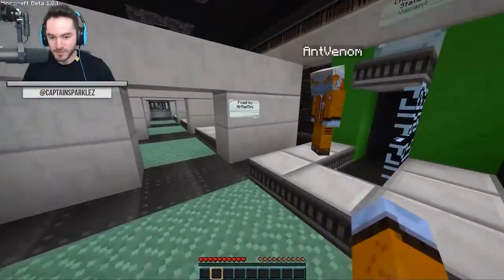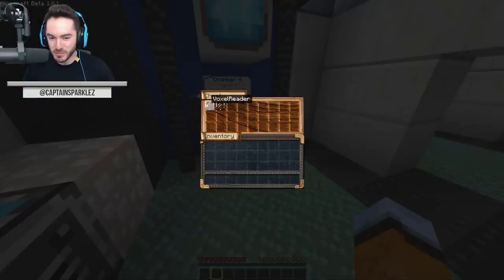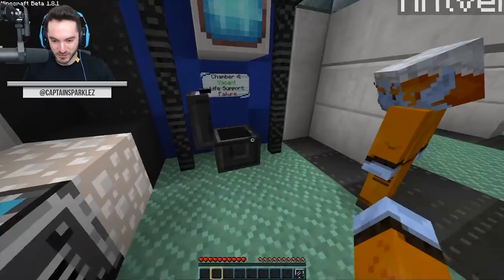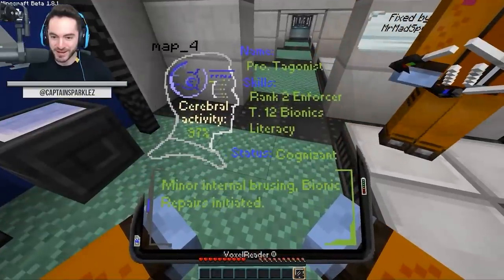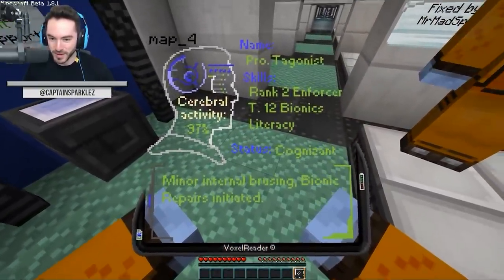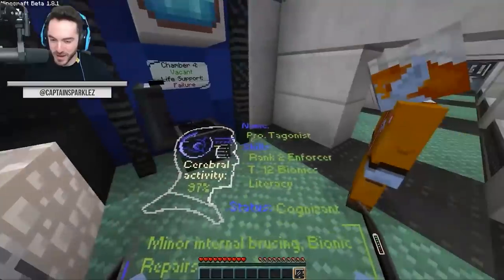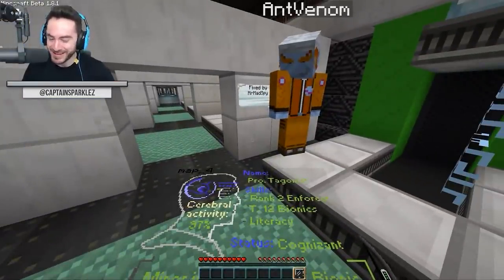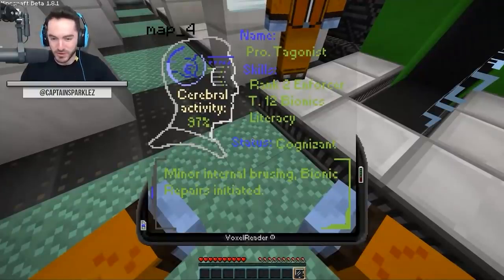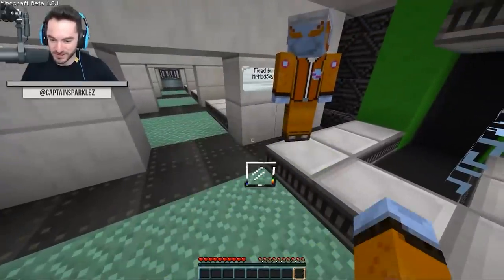We're in a spaceship — shall we listen to the fancy chest opening sounds and take the maps? It takes me back. Name: Professor Tagonist. Ranked 2 Enforcer. T12 Bionics. Literacy. Status: Cognizant. Minor Internal Bruising. Bionic Repairs Initiated. These maps were like the coolest thing ever. A lot of the stuff done here was so crazy for the time because it was before Minecraft even launched, even though now you can do this all with just a resource pack. But it had its own launcher — that's how we had to install it.